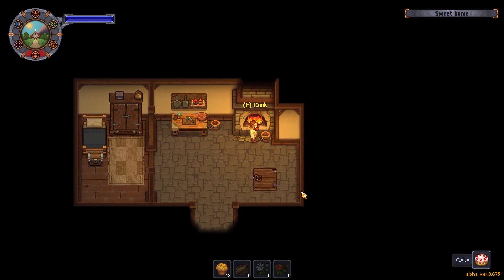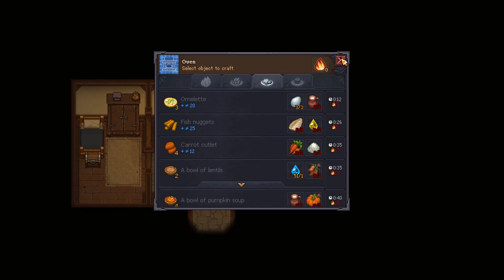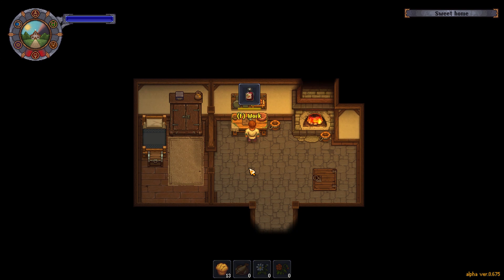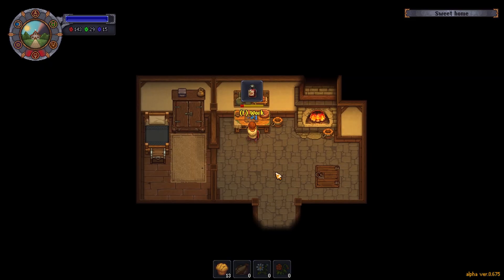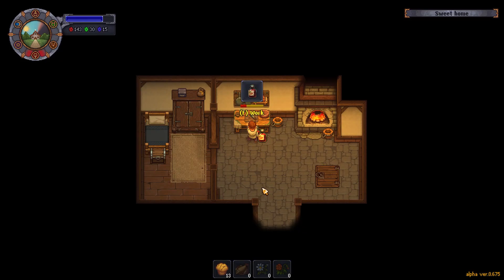Good morning everyone and welcome back to Graveyard Keeper. We've got some delicious cake we're going to be able to eat at some point. For now though, we can make some berry juice — let's go ahead and make some. We've got enough to make more and more berry juice.